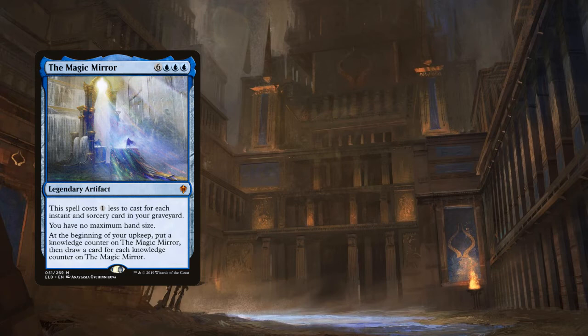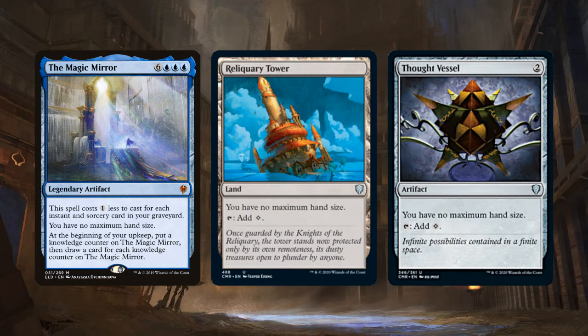Magic Mirror does nothing right away, but at the beginning of your next turn you'll draw an extra card, the turn afterwards you'll draw 2 extra cards, and so on — it's an inevitability. If opponents don't answer it within a couple turns, we'll generate overwhelming card advantage. We'll also run Reliquary Tower, a land that taps for colorless, and Thought Vessel, a mana rock that costs 2 and taps for colorless. Both give us no maximum hand size.